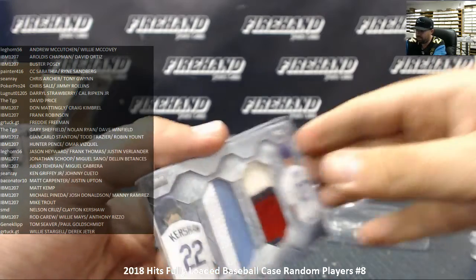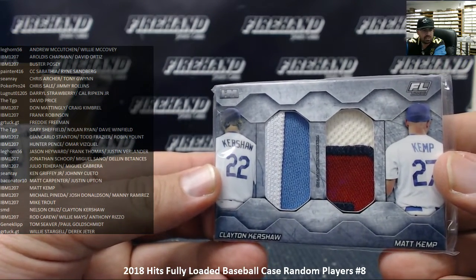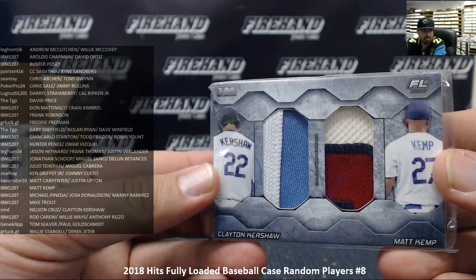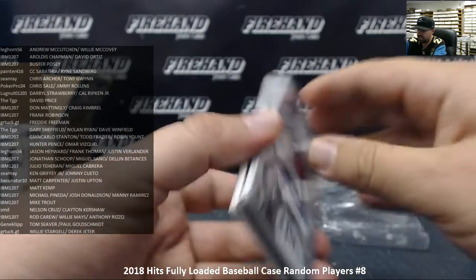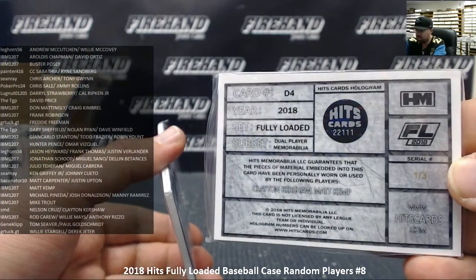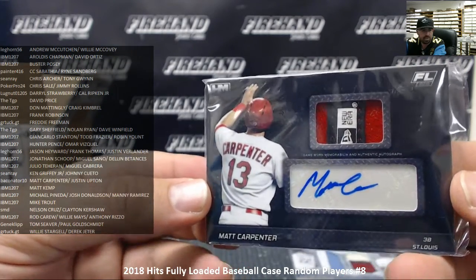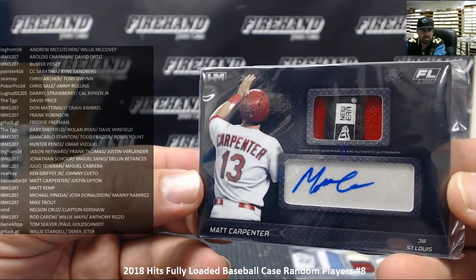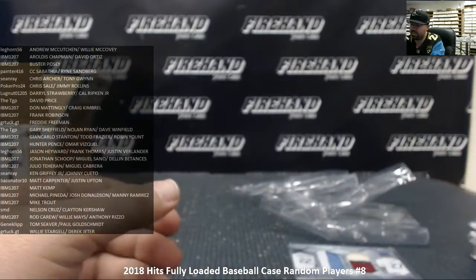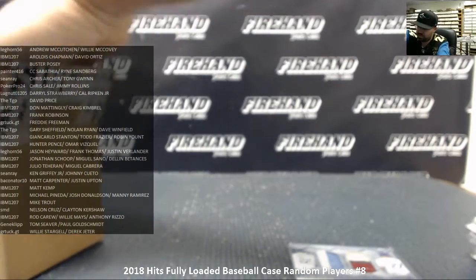After that we got a dual patch — Clayton Kershaw and Matt Kemp. Kershaw goes to SMD, Matt Kemp goes to IBM. We'll put that to a random draw at the conclusion of the break. Serial number 1 out of 3. The last card is a hat and autograph of Matt Carpenter — Matt Carpenter going to Baconator 10. Serial number 3 out of 3. That takes care of our three boxes — one card to put to random between Kershaw and Kemp.